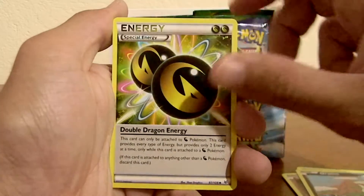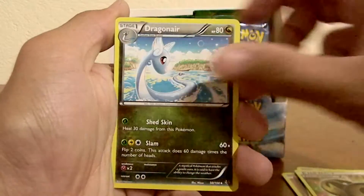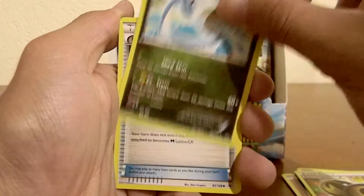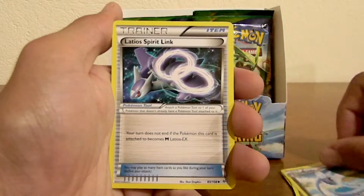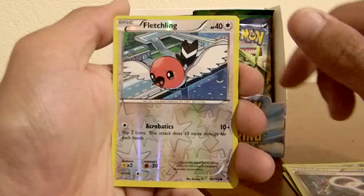Wow! A double Dragon Energy — I like this card. A Dragonair. Reverse Holo of a... oh, I was tricked. That's a Latio Spirit Link. Reverse Holo of a Fletchling. Just a Fletchling.